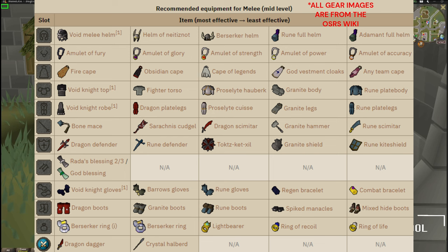At the very bottom we have an adamant full helm, amulet of accuracy, any team cape, rune body plate, rune plate legs, rune scimitar, rune kite shield, combat bracelet, mixed hide boots, and a ring of life. This is honestly like the bare requirements I think you would need to start fighting this boss — right around 40 defense, 40 attack, 40 strength. You can start meleeing Scurrius down and claiming the bonus XP.